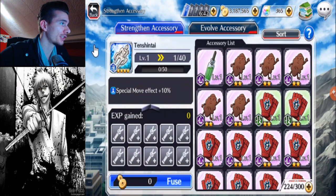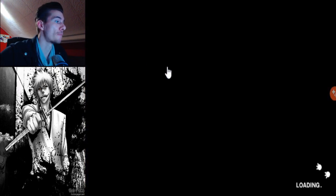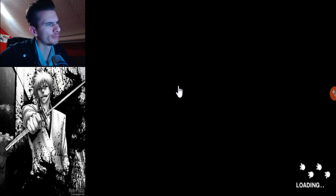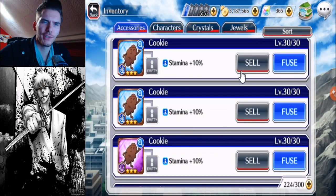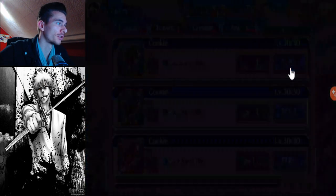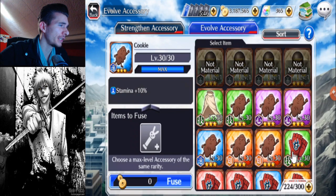That's a good way to start, I'll take it. I don't have a blue tension tie yet. So okay, on to the second fusion. I've got a lot of cookies, so I may use those to start with. Let's do an orange one.